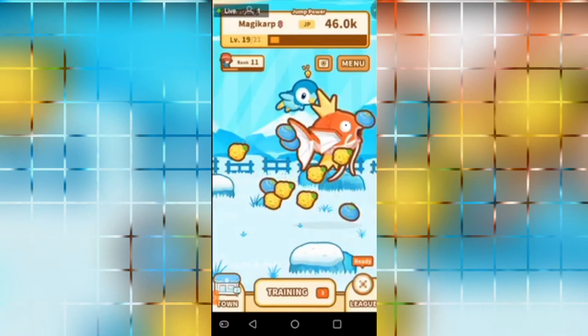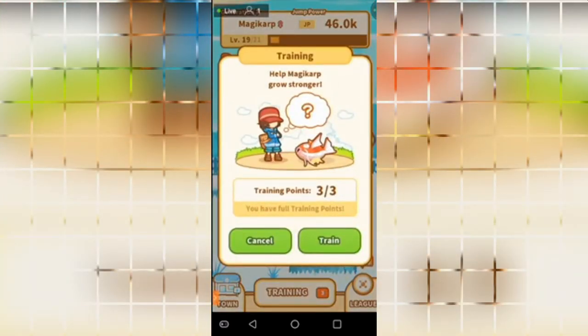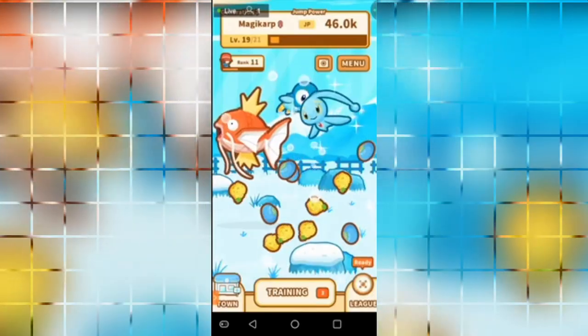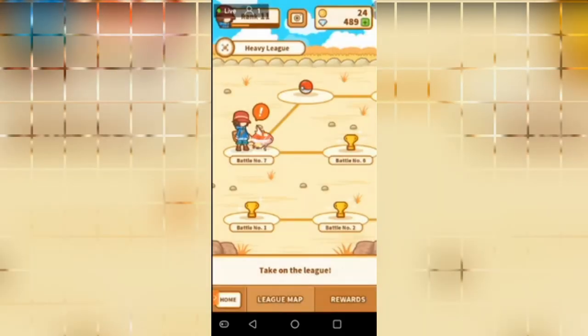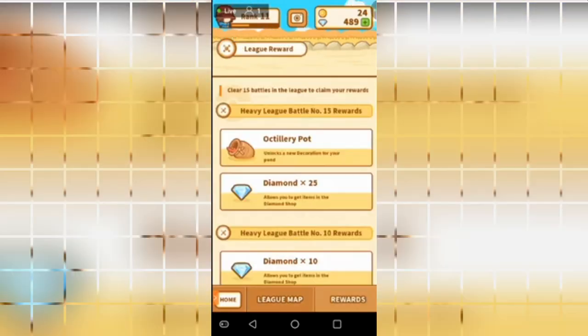Next up — Training. In the middle you can go ahead and click Train, which will put you into quick little two-second mini-games that will give your Magikarp some training jump points. And last but not least, on the bottom right — clicking there takes you to the League, where you adventure through various battles. You can click on the League Map, or click on Rewards, which shows you the rewards throughout the league.